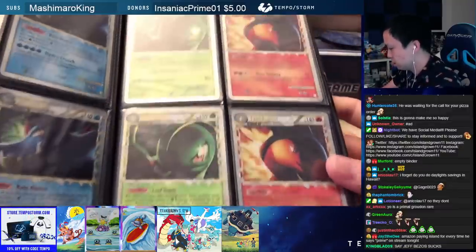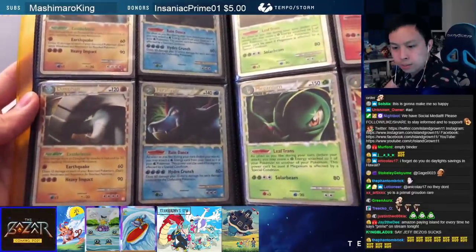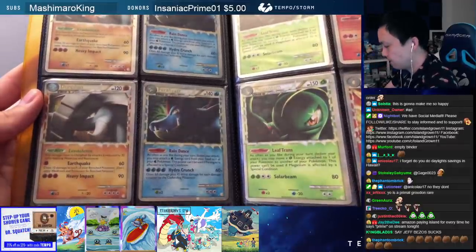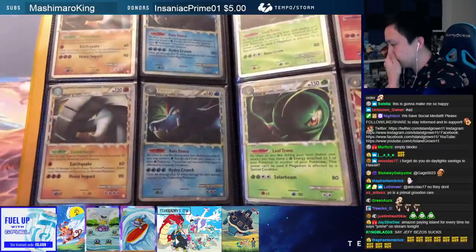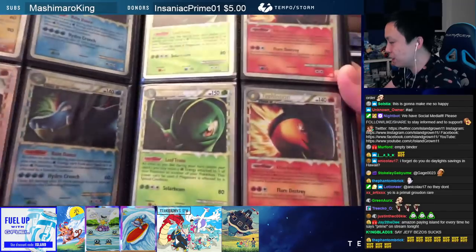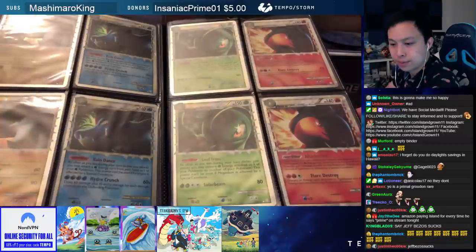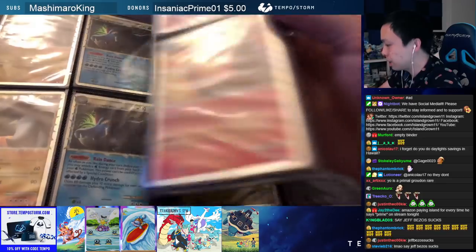Donphan Prime was literally in every deck — it was a meta card during the Diamond and Pearl into the Heart Gold Soul Silver era. It was one of the biggest counters to what was called LuxChomp, which used Luxray GL Level X and Garchomp C Level X. And if you notice in Celebrations, you have Donphan, Luxray GL Level X, and Garchomp C Level X — all the top playable cards from back then. At a World's LCQ I was running LuxChomp and a Japanese player came in with the Donphan Prime deck and wrecked my winning streak.